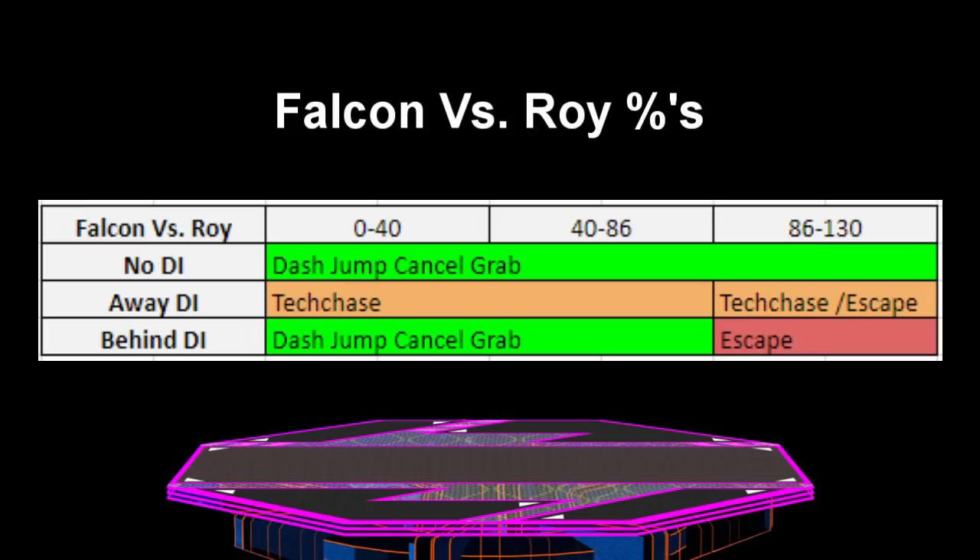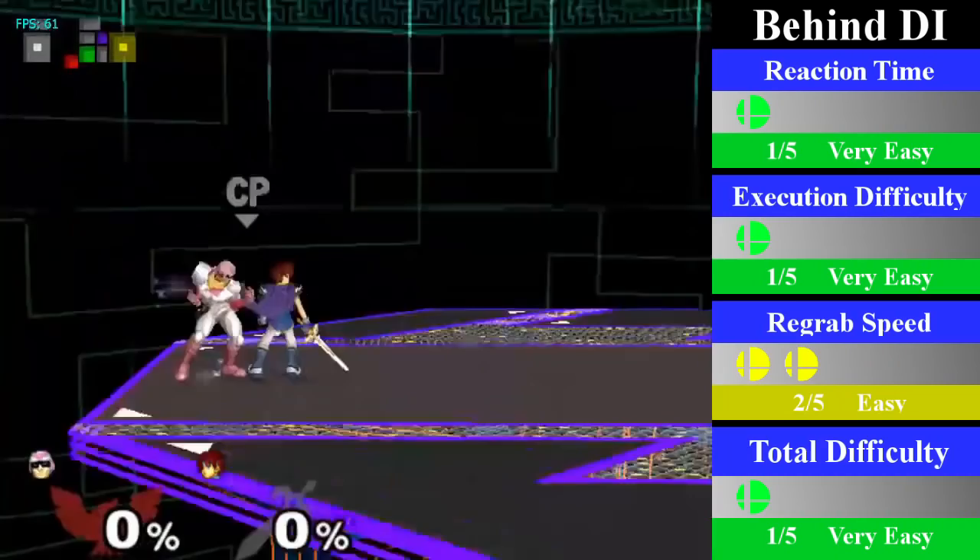Sadly, Falcon's chain grab on Roy is not a true chain grab. It does, however, go from 0% to 86% on behind DI and 0% to 130% on no DI. For away DI, Falcon is forced to tech chase, but you can get pretty great follow-ups doing that as well.